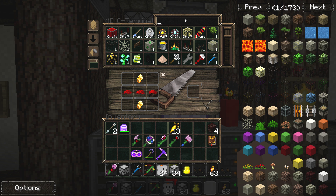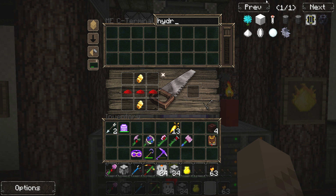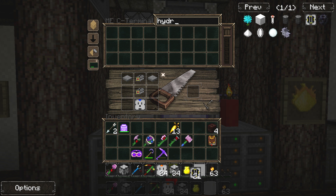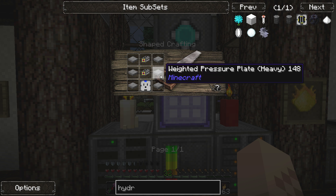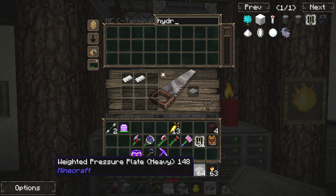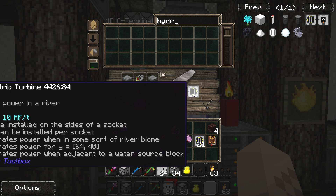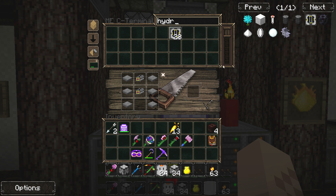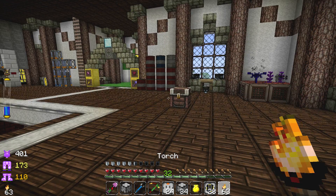Did we make the hydro part of it yet? Let's type in 'hydro.' I got like halfway through that and got ahead of myself. We made 21 of these. What are we missing? We're missing weighted pressure plates. Let's make 64 weighted pressure plates. We have 28 now — that's going to have to last us until we get more resources.